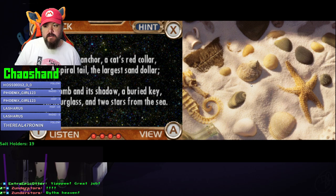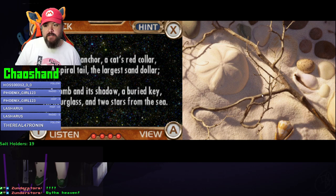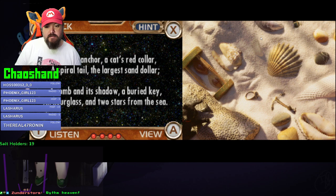An anchor? There's gonna be like, it's not actually an anchor - it's just like a boot. Like that dolphin - that wasn't a dolphin, that was a whale. That's an anchor. A cat's red collar. A spiral tail.